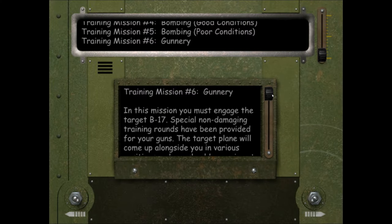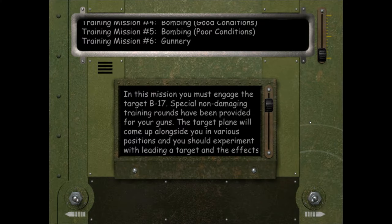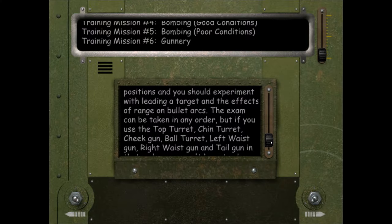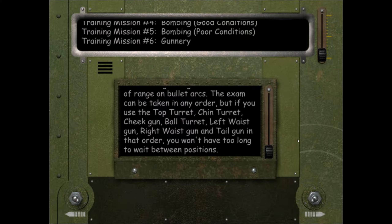As it says, in this mission you must engage the target B-17 — special non-damaging training rounds have been provided for your guns. The target plane will come up alongside you in various positions, and you should experiment with leading a target and the effects of range on bullet arcs. The exam can be taken in any order, but if you use the top turret, chin turret, cheat gun, ball turret, left waist gun, right waist gun, and tail gun in that order, you won't have too long to wait between positions.